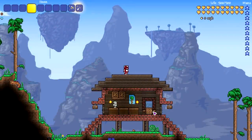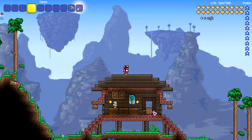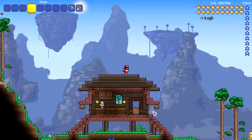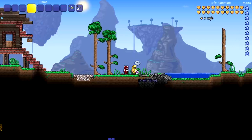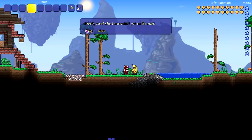Hey, welcome back everybody to another Terraria video, part of Game Raiders Week 3. This video should be a little bit shorter — I didn't have enough time to do much today, and I also wanted to stream. We're checking out a little mod that adds a bunch of masks you can buy and customize your character with. The mod is called the Mask Shop mod, and this NPC moves in after you kill the Eye of Cthulhu.